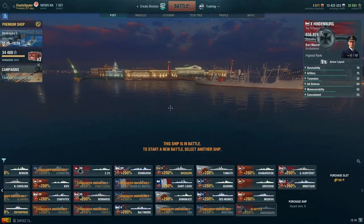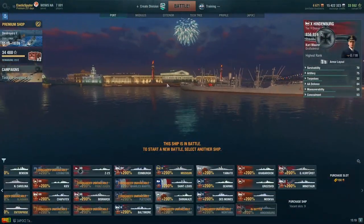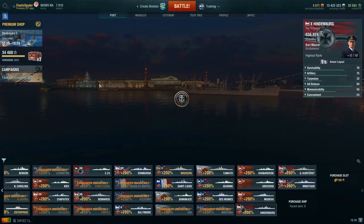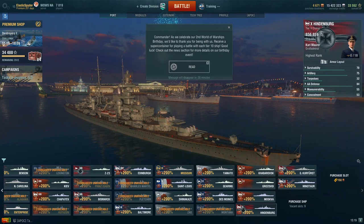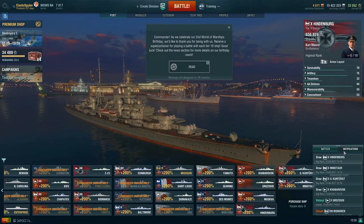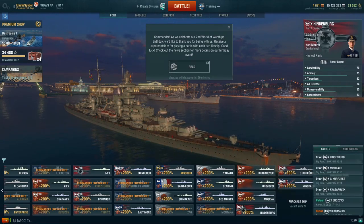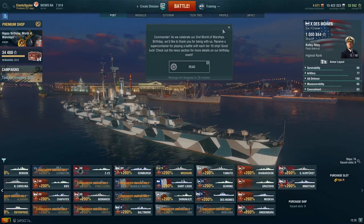Now all you have to do is just wait about 30 seconds. You'll see I've got three super containers already. In about 10 more seconds another message will pop up saying I've played a battle in another one of my tier 10s. There we go — you saw the message for the draw in the Hindenburg. Go to the notifications and it says 'container added.' You can also see the container indicator went from three to four.